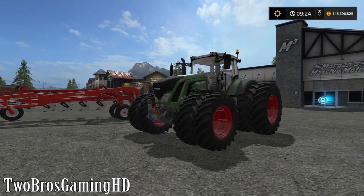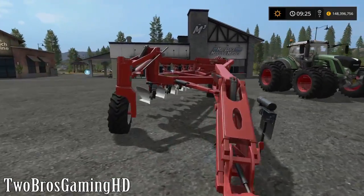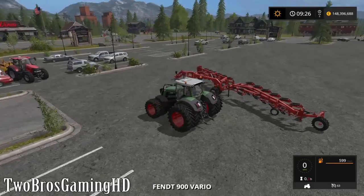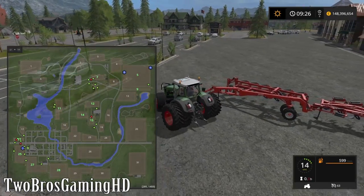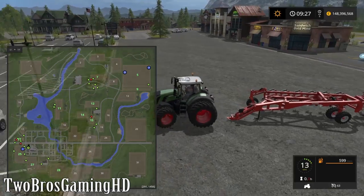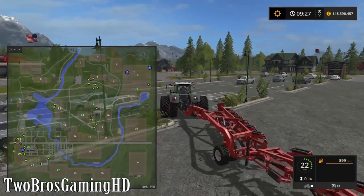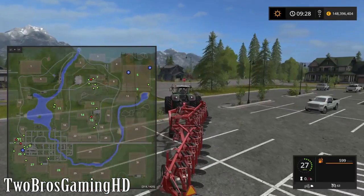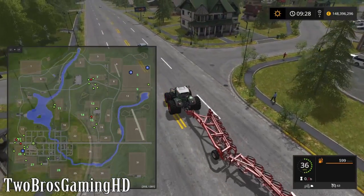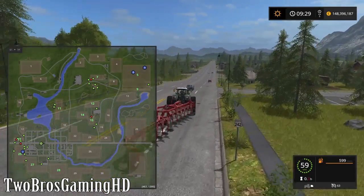So you can see right here, I'm standing right in front of the Fendt 939 Vario, and we got a big plow right here. That is why I'm gonna show you guys today how to make bigger fields in this game. As you know from my latest episode, I am doing something great up on field number five — I'm making a big field with only weed in it, and I want to put field number five and field number nine together. So that is what we're going to do today. I'm gonna take this big plow and the big Fendt right here up to field number five, and I'm gonna show you guys how to put fields together and make bigger fields in this game.